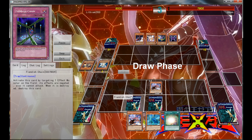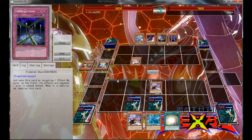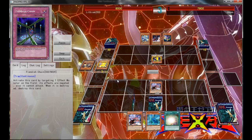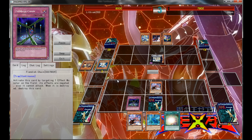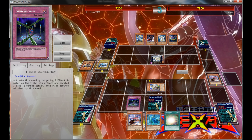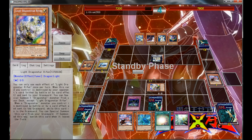Shunge has a nice advantage in that it has 1900 attack, so that's a pretty nice beatstick. Here I know probably either Messier 7 or maybe Bouncer is coming up, but I think finishing the Fiendish Chain here was more important, since I don't want to lose my Shunge on board. And of course he goes to Messier 7. He can bounce my monster, or he can bounce one of his monsters in his grave. I think maybe he should have bounced one of my monsters, because now I can just set up my field and my grave. Although he doesn't know that I have the Soul Charge in hand.